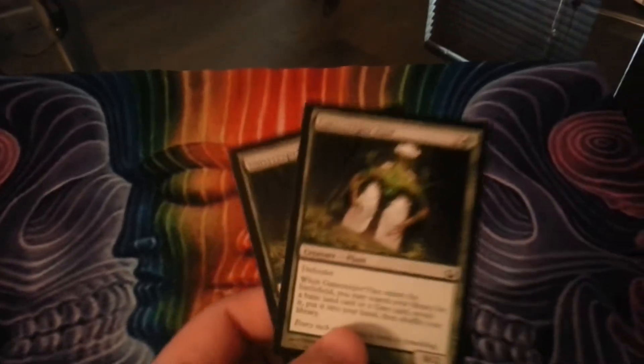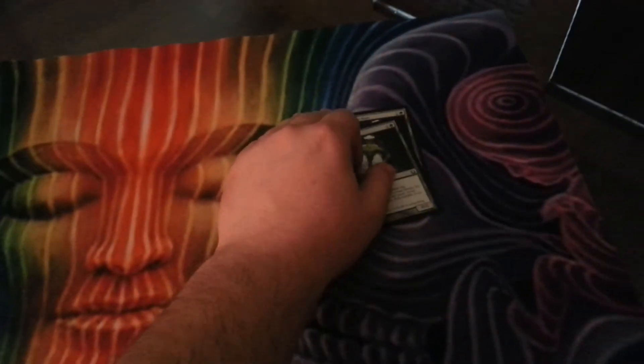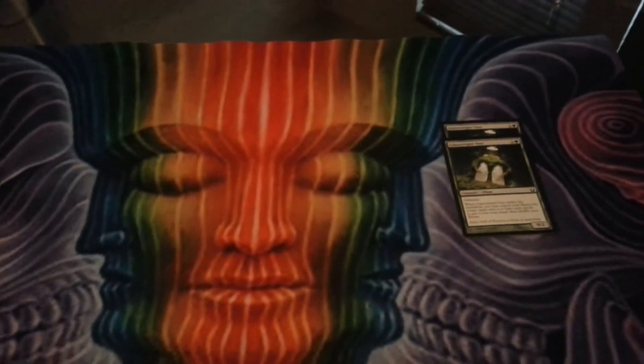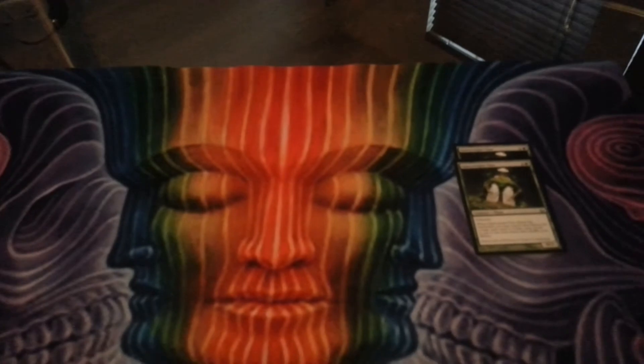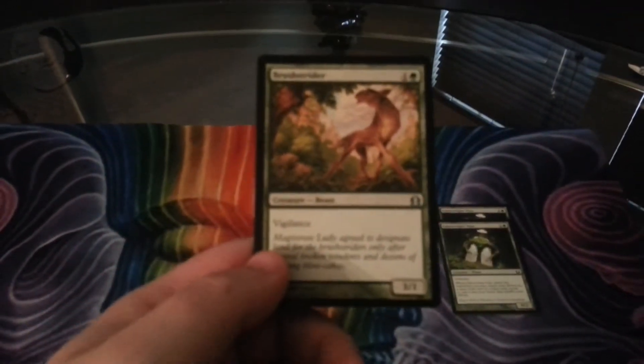Starting off with the creatures, I had 2 of the Gatecreeper Vines, which lets you go get a land — helps you fix stuff up — and chop block, because I had to wait for my deck to build up. Brushstrider, get that early 3/1 damage. Another 2-drop.